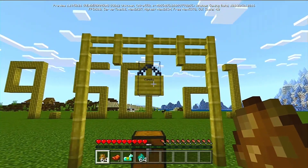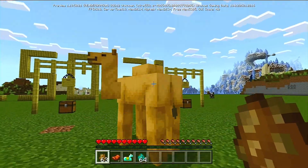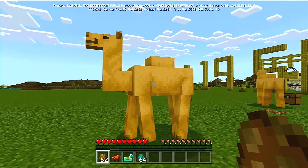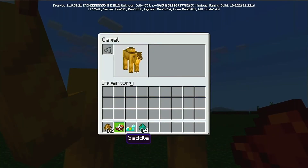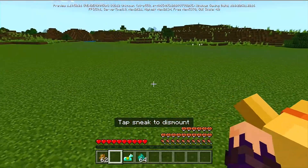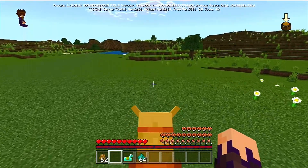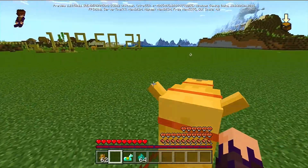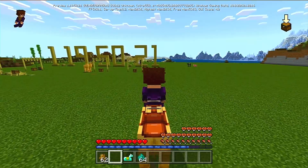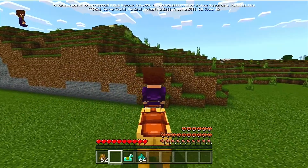Moving on from bamboo, we have the new mob: the camel. These lovely critters — look at them, they're so adorable, all tall with a very nice texture. I love the way they look; they even have the little hump on the back. You can put a saddle on the camel to control it. It has a nice little dash feature — so instead of jumping, you just kind of charge forward.